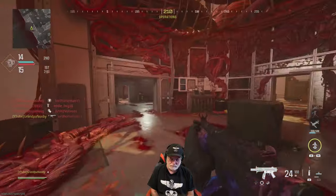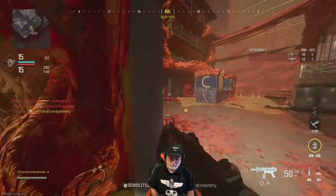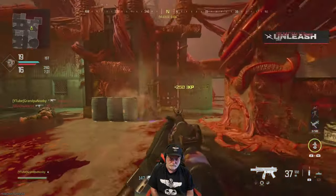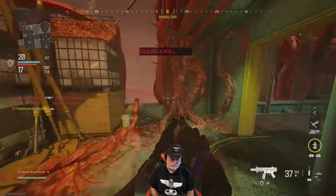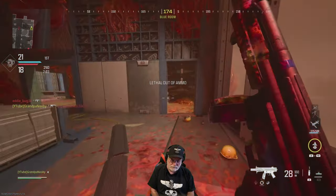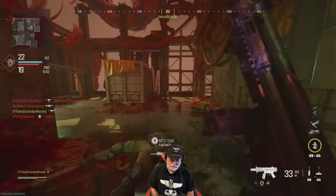Drop shot action — grandpa buys the farm laying down, how embarrassing. There's the resident of this particular Das Haus — looks like some alien is taking over a blood plant of some sort with snake scales. This is pretty awesome — awesome and awful at the same time. I think I'm gonna dream about this map. Anybody head on is gonna be gacked. I haven't seen the recoil yet.